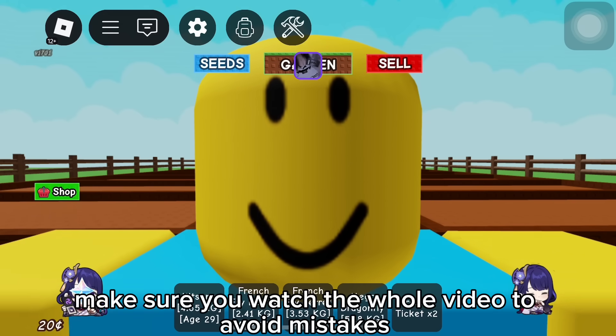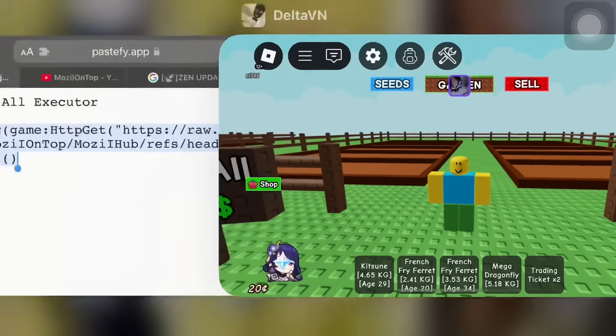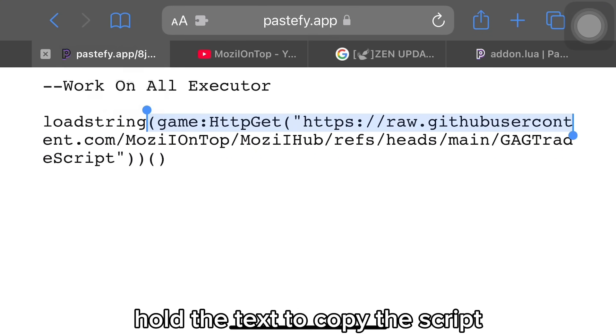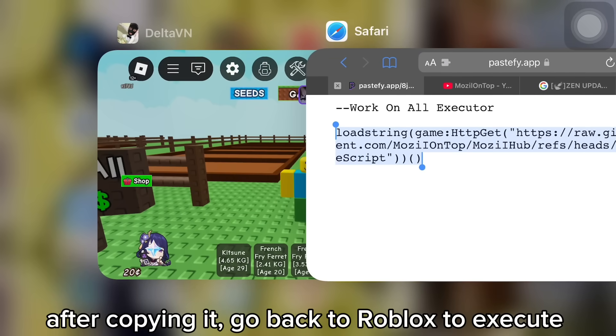Before using it, make sure you watch the whole video to avoid mistakes. Let's execute the script. The script link is in the description and pinned comment. Hold the text to copy the script. After copying it, go back to Roblox to execute.